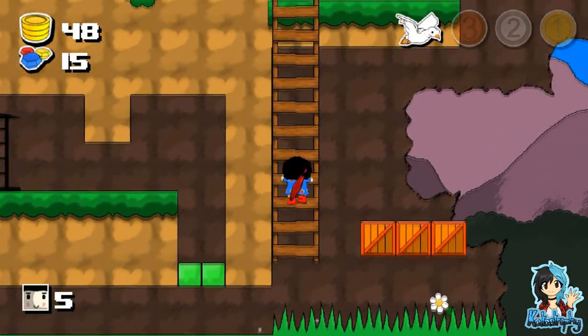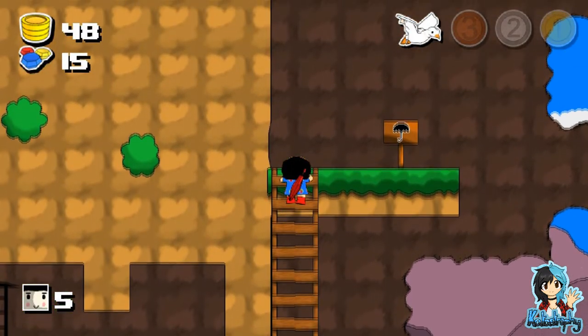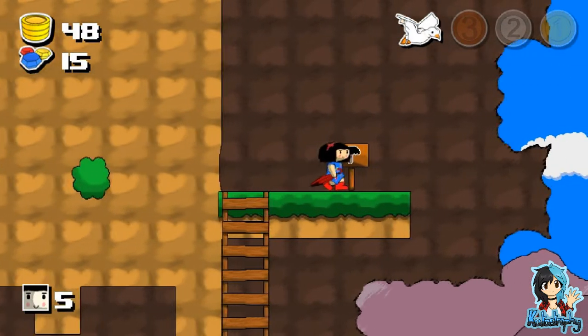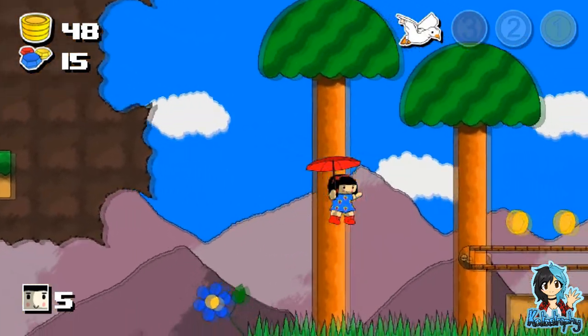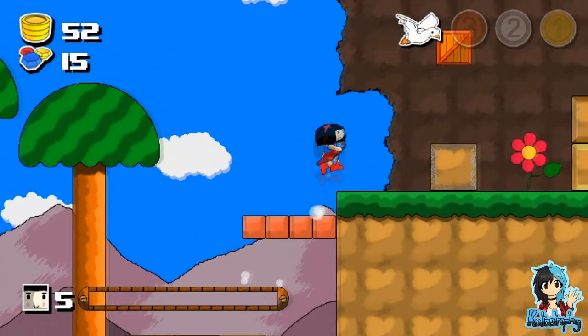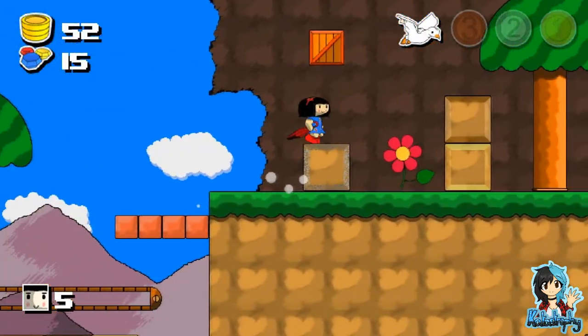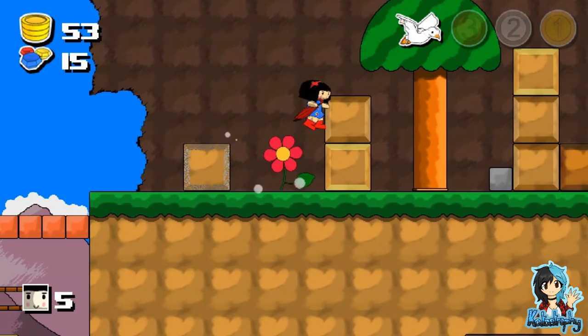For a moment there, I thought this was going to be like Jazz Jackrabbit, where if you free the bird it would become your ally and help you beat enemies. But I guess that was a bit too much to hope for. I do like the umbrella though — I do like flying. I'm not entirely sure what freeing the bird did, aside from getting an achievement in the background.